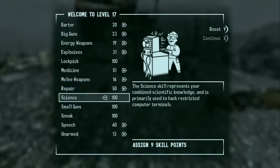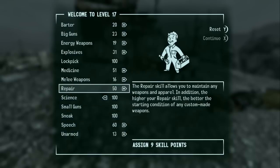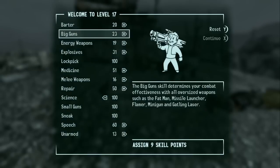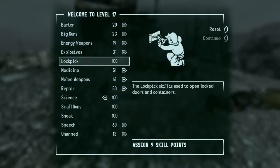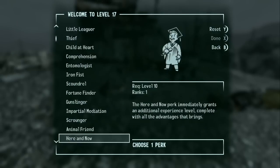We're putting Science to 100. We have nine more skill points. What's next — speech would be good, repair would also be good. Melee weapons, medicine, explosives, energy weapons, big guns, barter — all no. It's between speech and repair. Speech is definitely more important so we'll max speech next.